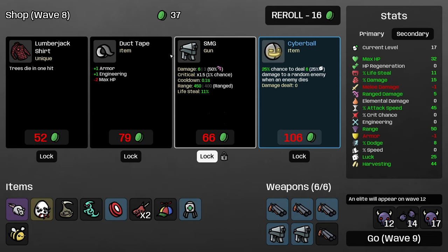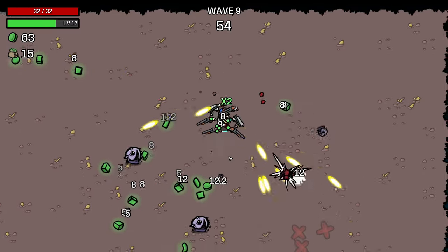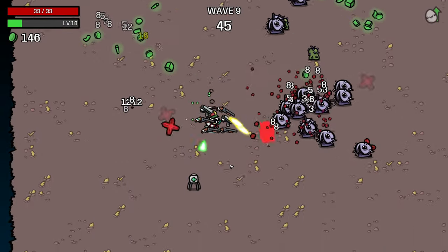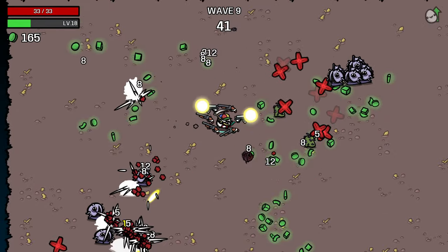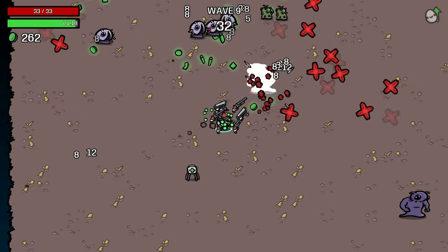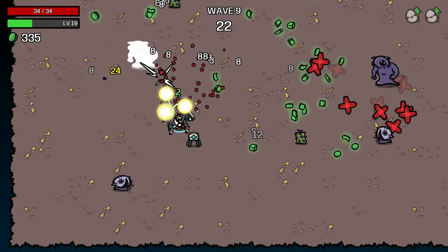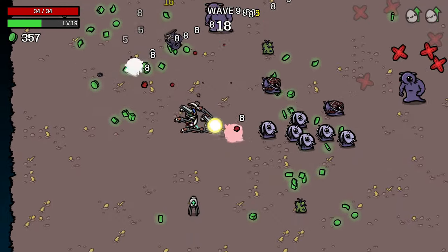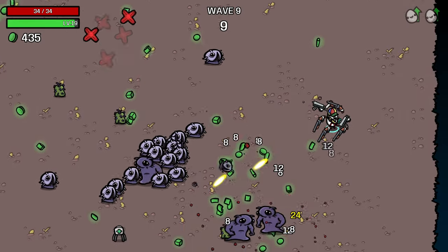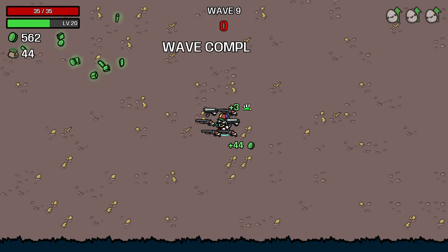I'm looking at this duct tape here because our armor is negative. I think I will buy it — it's a pretty inefficient way to get one armor, but because our armor is currently negative I think it's really important to boost that a little bit so we're not getting one shot when we get to the elite. Our elite is showing up on level 12, which is a little easier than level 11 typically. One piece of general advice: if you're really struggling with a character, re-roll your waves until you don't get a level 11 elite. That's the most likely thing to end your run on for most characters.